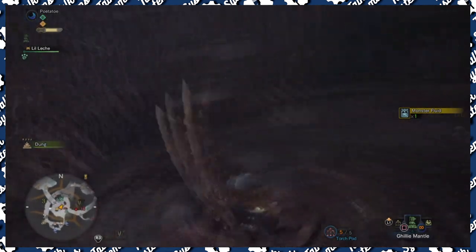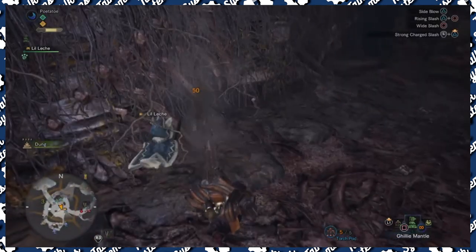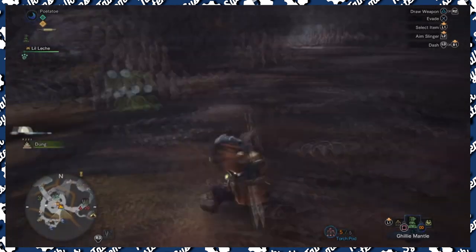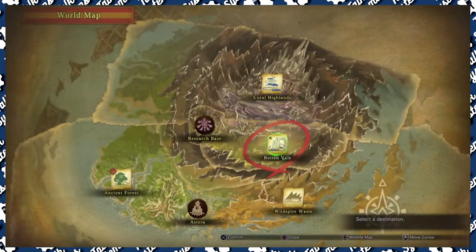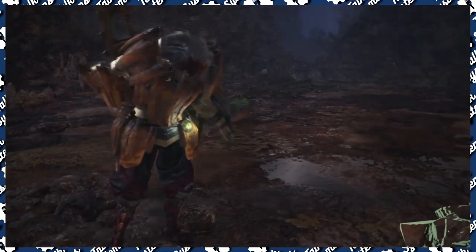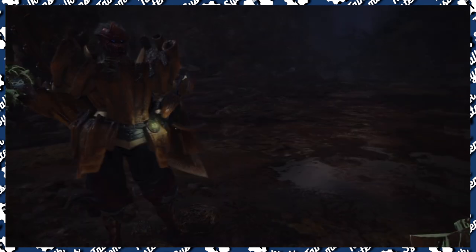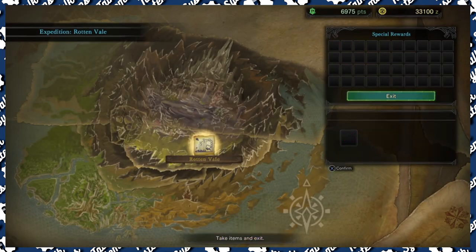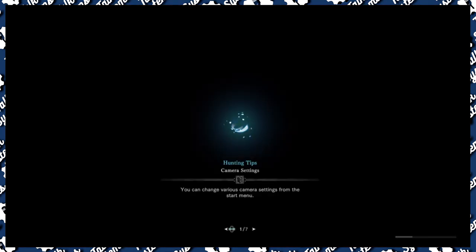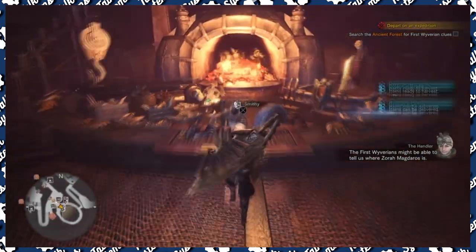This is a bit fast-forwarded, but it shows how fast it works: if you teleport back to base and then teleport back here, the bugs will be back immediately. I went back, got the shells I needed, crafted the chest piece, legs, and armor, then spawned right back here — you don't lose any progress.